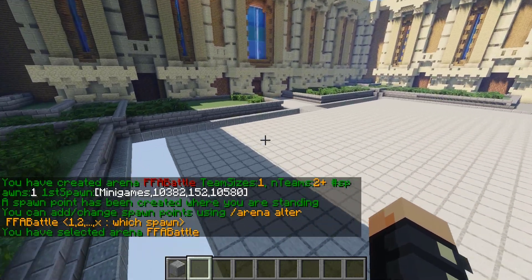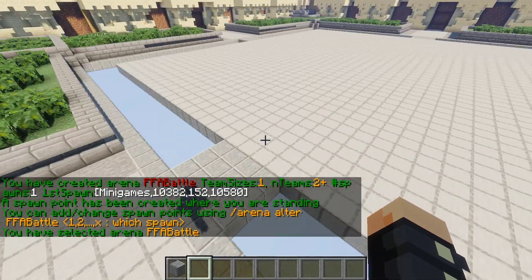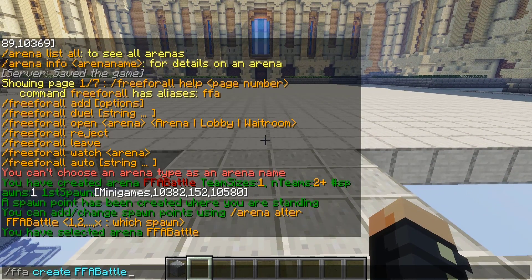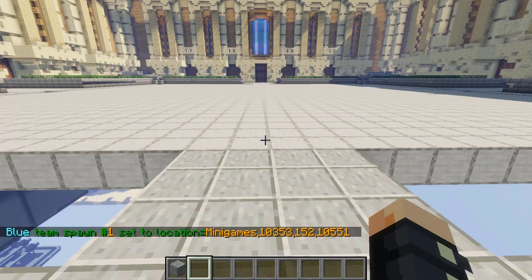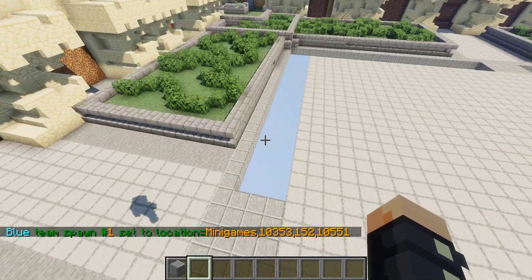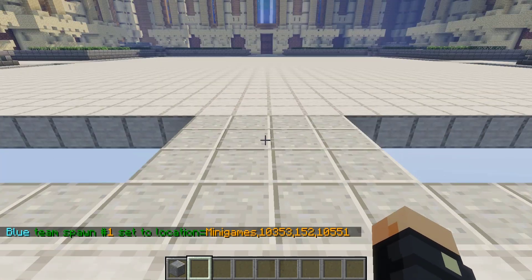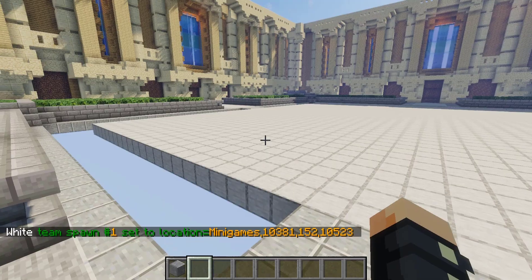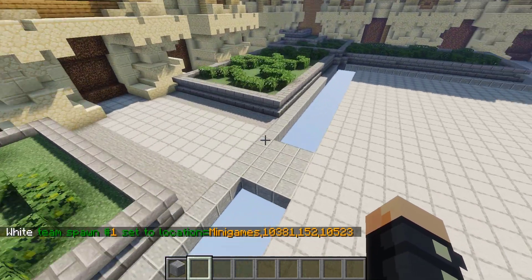We have free-for-all battle one, and that is the first spawn. Now we can go ahead and start putting in the other spawns — just run /ffa create free-for-all battle, then alter, and that gives us our second spawn. Let's go ahead and make our third spawn. This is really similar to how we did the other one. I really do like this plugin and how easy it is to set stuff up.